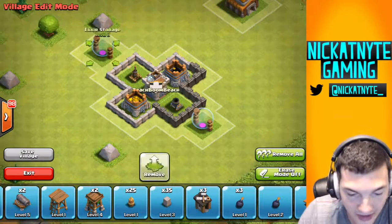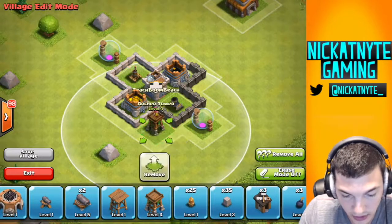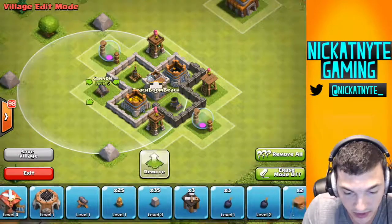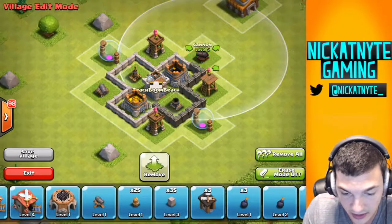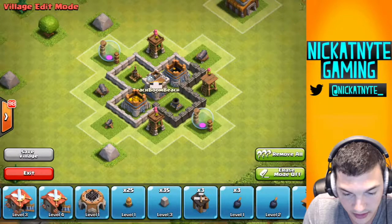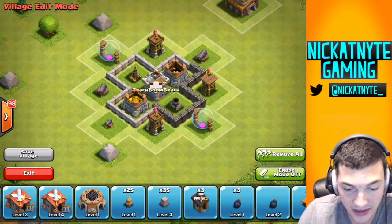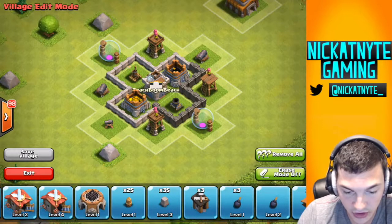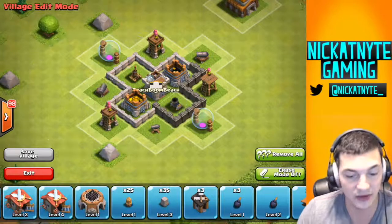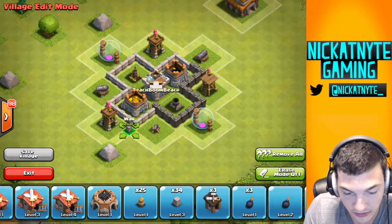That's a cool little layout going on right there. Let's put some archer towers in the corners — boom, boom, and boom. And now let's flip over to cannons: cannon there, cannon there, and cannon there. Actually, let's do it differently — elixir, archer, cannon, archer, elixir, cannon, archer, cannon. See, that's symmetrical around the side. I'm a big symmetrical freak when it comes to that stuff.